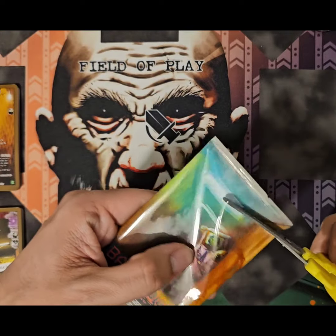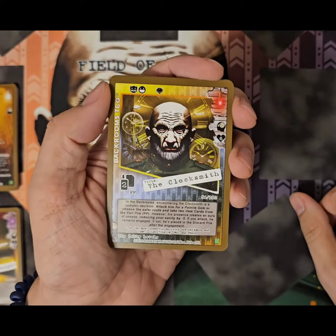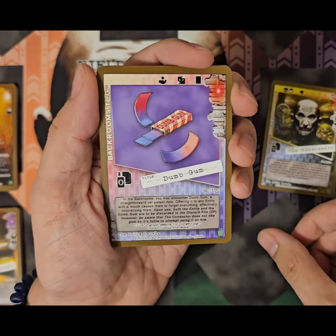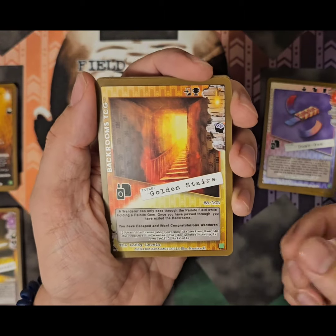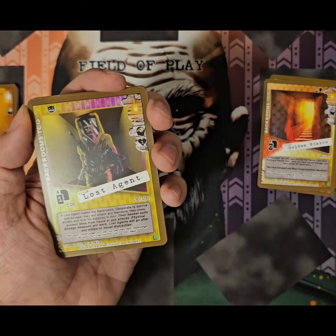Third pack, going in. Oh, Clock Smith — always a good pull. Dumb Gum, another Golden Stairs — always good to have these since you really need one at least to build a deck. Or at least a portal card.